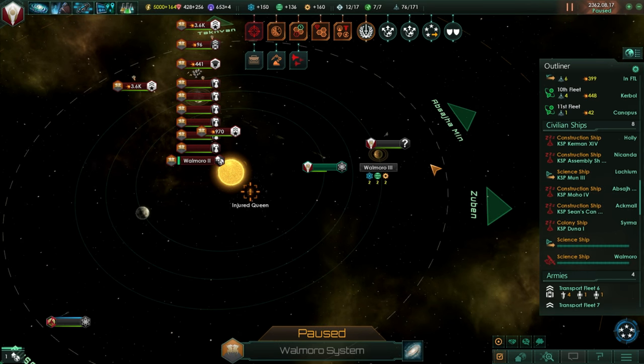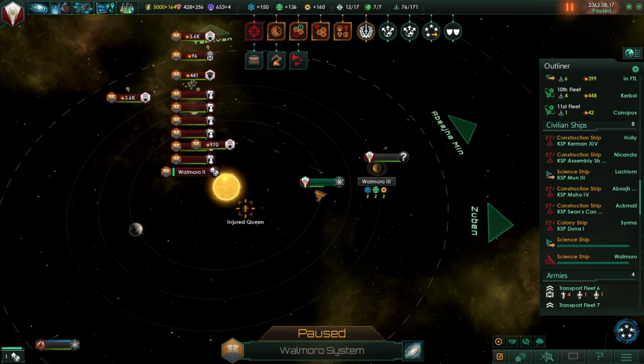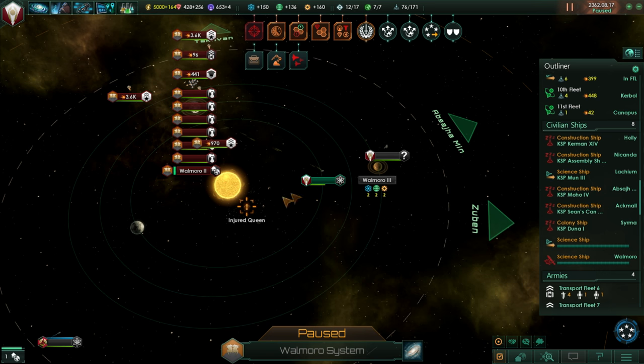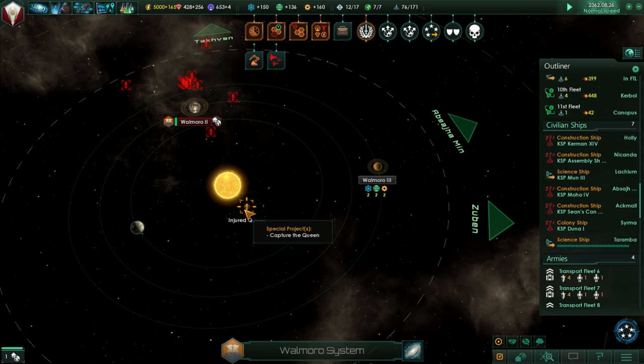Hello everyone and welcome back to Stellaris where the Kerbal Space Program is continuing to attempt to defeat the Prithran Scourge. I haven't been in Stellaris for a little bit of time because of other games like No Man's Sky and Elite, but here we are. We most recently sent a science ship to investigate this injured queen and try to capture her, but I don't think that's going to work — it's already getting pounded by their defenses, so we'll have to send a fleet to secure the injured queen.